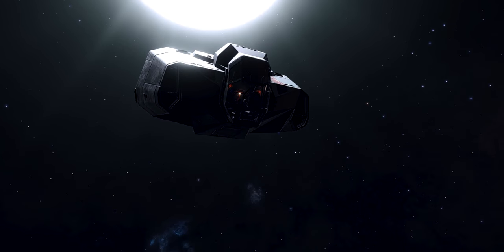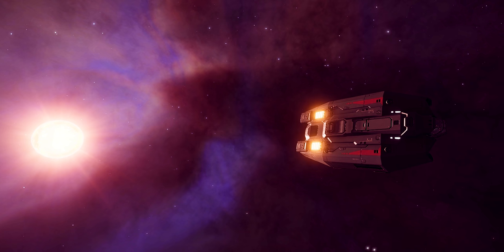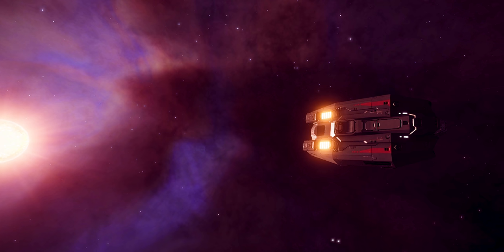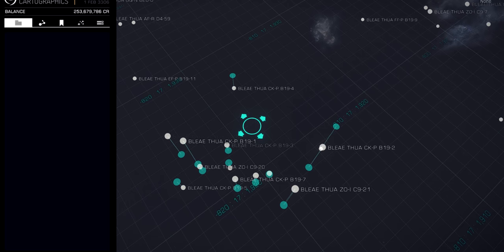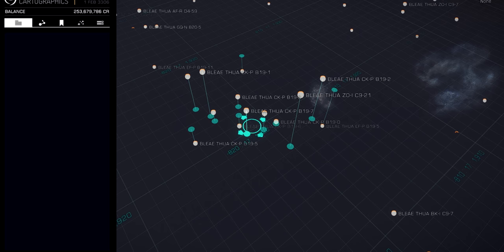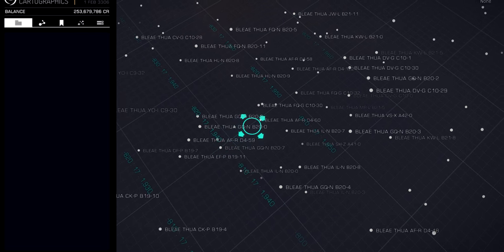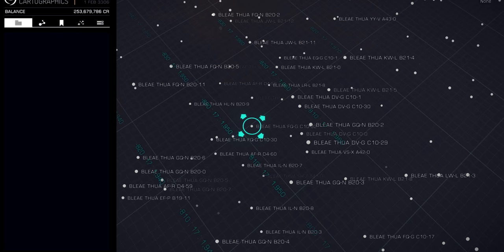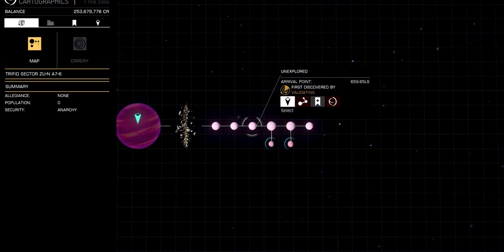Here's the thing about exploration. You hear that something like 98% of the galaxy is unexplored, and you think there are these huge swaths of open frontier and undiscovered systems. And sure, there are some of those out there. But more often than not, it's going to be systems that are right next to each other — ignored because they just got jumped over by someone with a much better jump range. In reality, it's these tiny patches of systems that nobody has ever bothered to visit while they were on their way to someplace they thought would be far more interesting. The irony, of course, is that usually neither system is interesting.